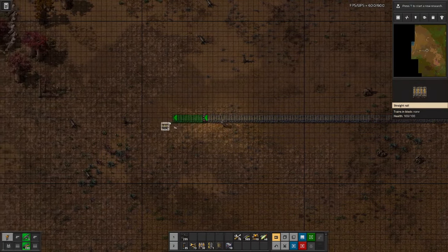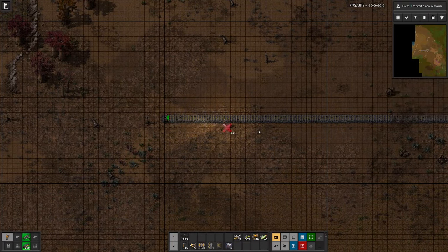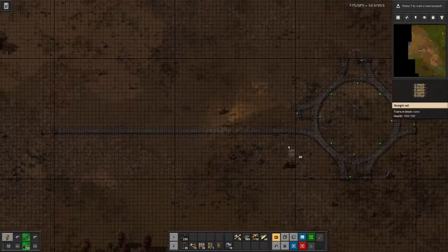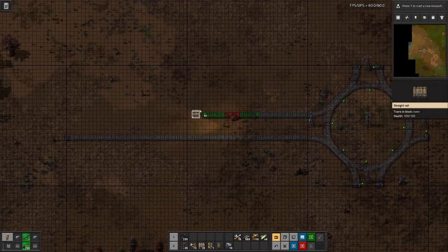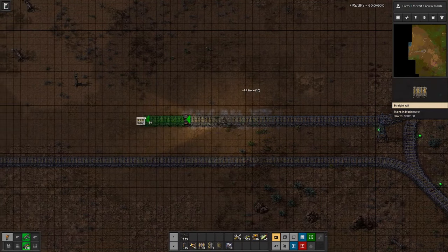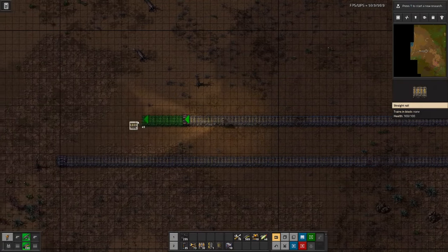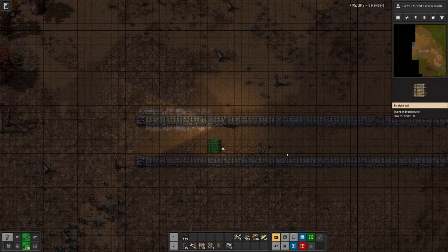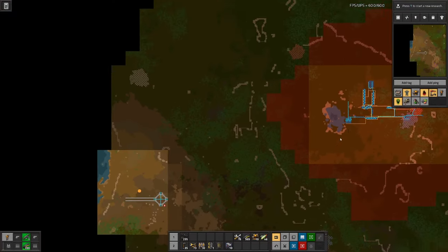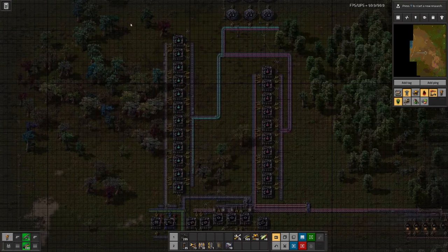The next thing would be having the rails, and I do this over two chunks because we will want to have basically blocks where we can build in — two by two chunks. I think that's a good size.